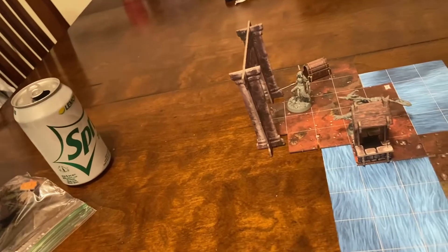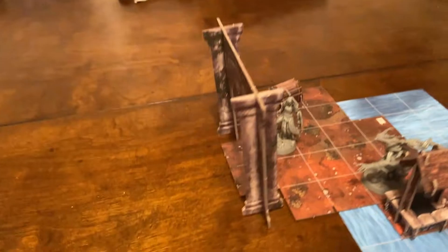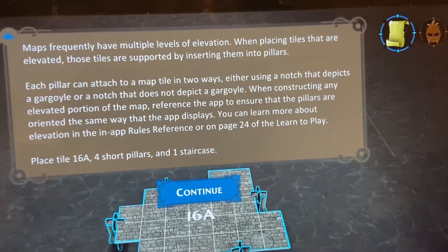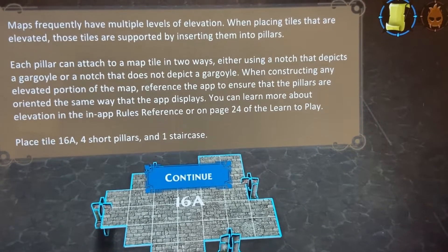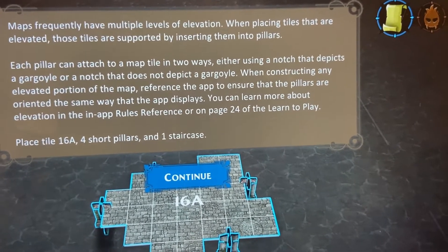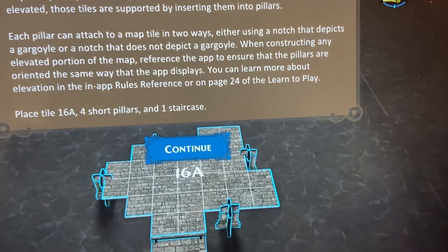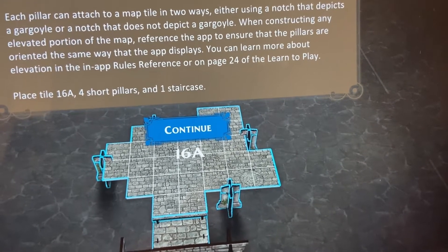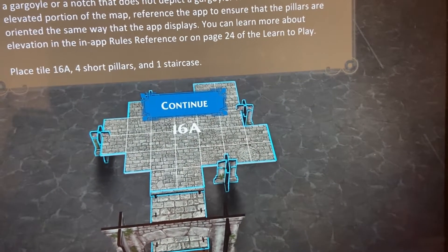'The door gives way to your efforts.' Remove the door - the door has been removed. Maps frequently have levels of elevation. When placing elevated tiles, they're supported by inserting them into pillars. Each pillar can be attached to the map in two ways - a notch depicting a gargoyle or one that does not. Press 'place 16A' - four short pillars and one staircase. All right, we're going to be building up a map here.